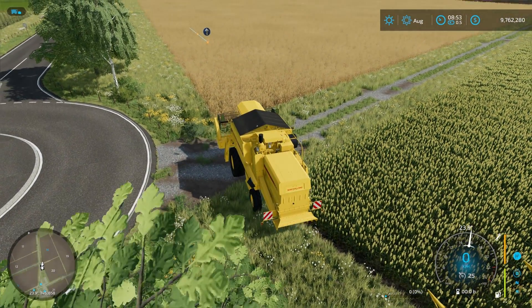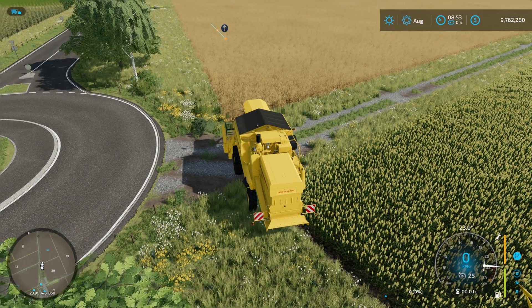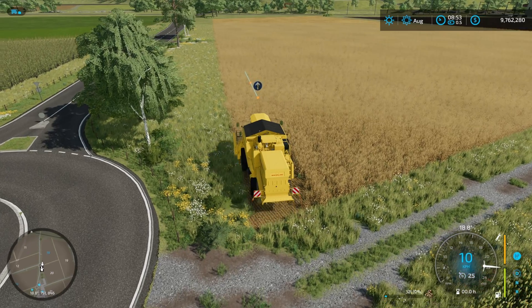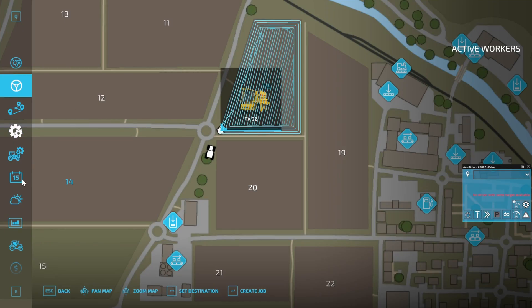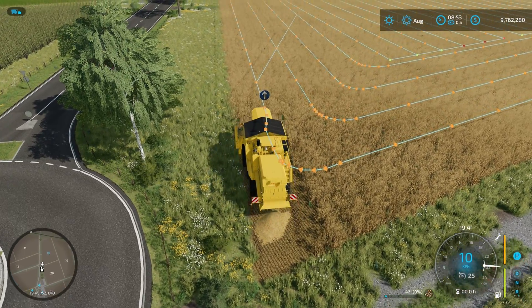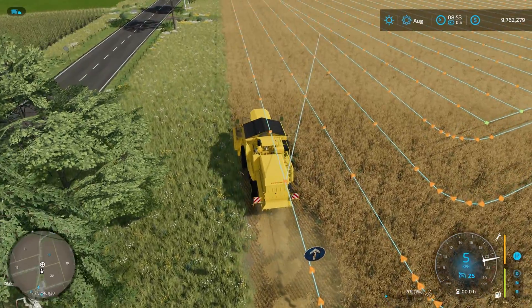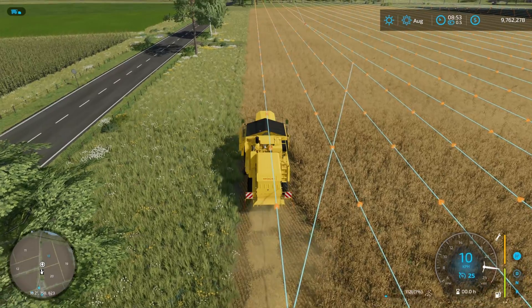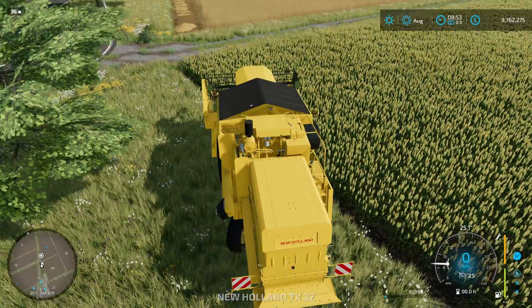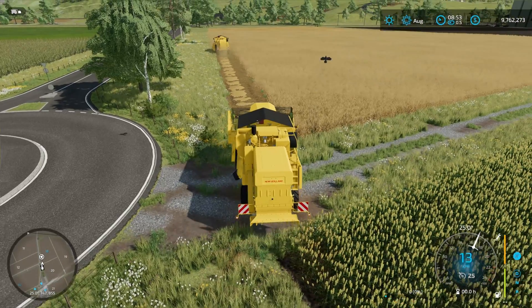We're going with the easy option of just jumping in and starting the combine up, getting to a point on the course where we don't have to worry about getting confused going into headlands. Then we just hit H and CoursePlay will take over for us. I want to make sure we're past the point where it turns onto the next headland, so we hit H at this point and the worker takes over.